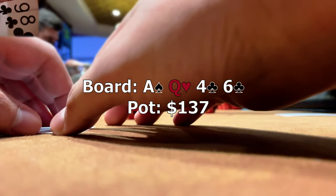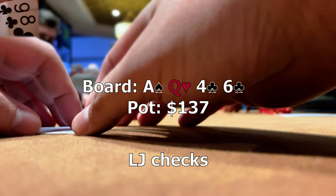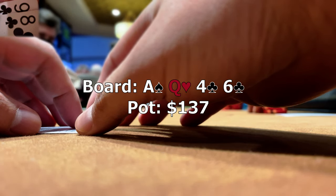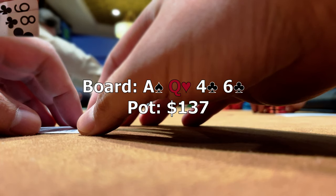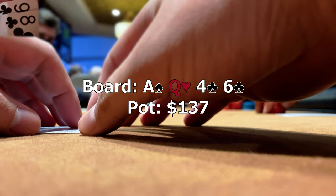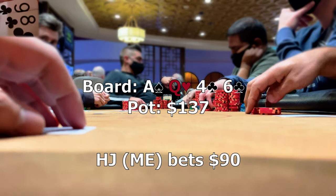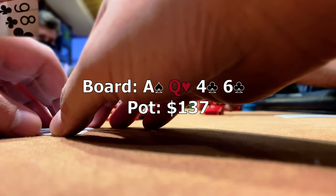The six of clubs on the turn adds some additional equity and when the opponent checks it feels pretty weak. At this point we're assigning our opponent a one-pair type hand. We have two options: check back and realize our equity, or continue telling our story of being strong with our perceived range advantage. We choose the latter and bet $90. Our opponent calls pretty quickly again in a manner which tells us he's just not that strong.